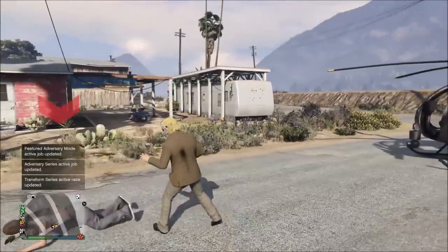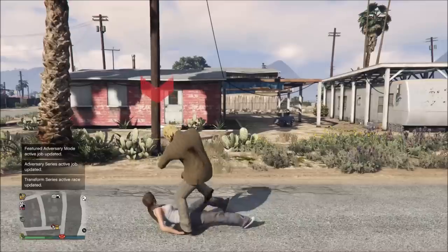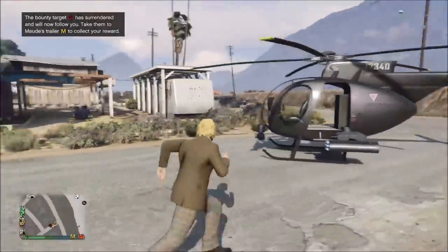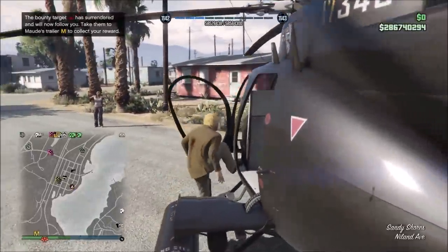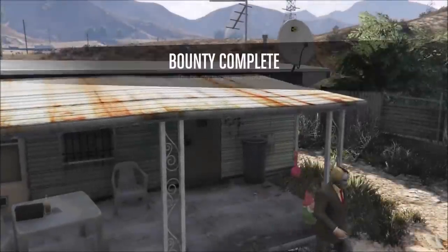Here we go — fifth target, the final one. Beat her up a little bit, red marker gone, she surrenders. Get her back to the helicopter and deliver the last target to Mod. So here we have delivered the last target — that's $10,000 a target, so now we're $50,000 richer.